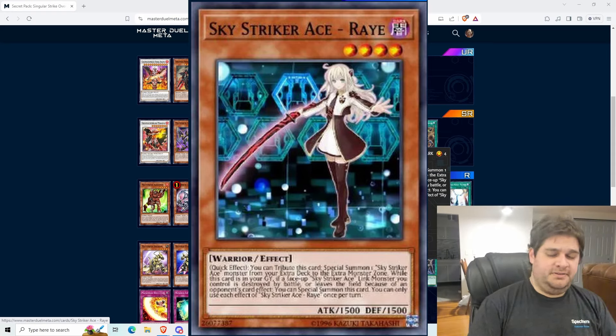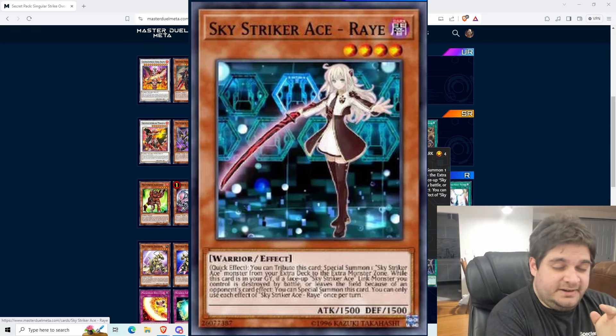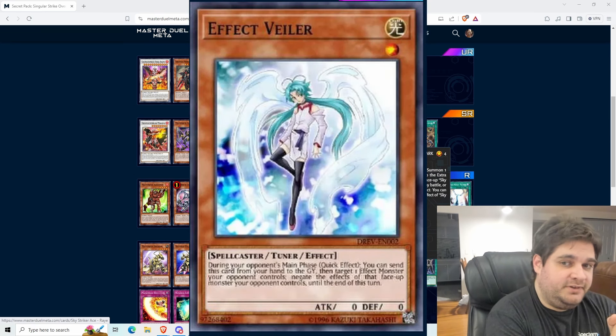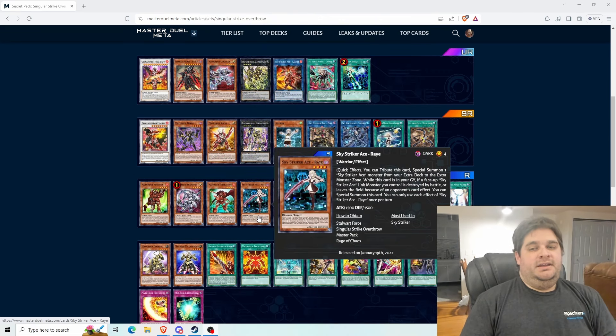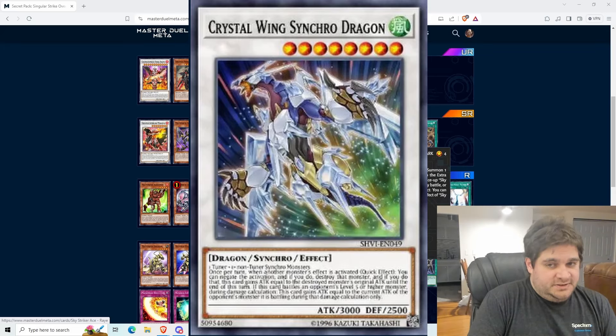There are a couple of things to note. Ray tributes herself to activate her effect, which makes her very difficult to deal with, especially during your turn, because when she's no longer on the board you can't target her with cards like Forbidden Chalice or Effect Veiler. Even if you manage to negate her effect with something like Crystal Wing Synchro Dragon, you're losing the benefit of destroying the monster — so it's a half victory in that situation.